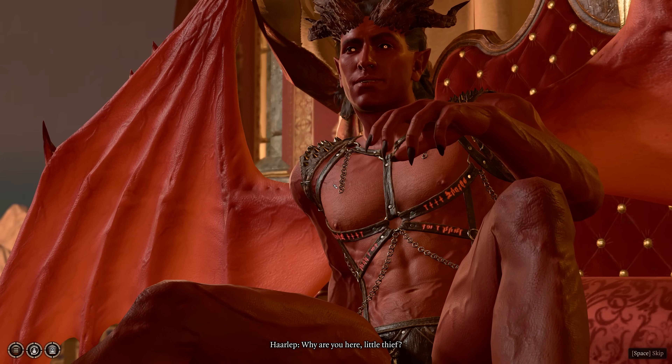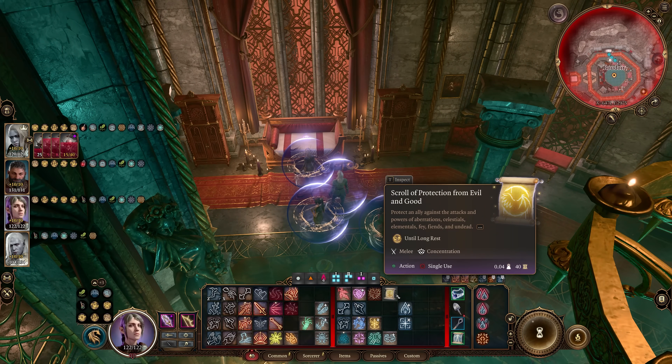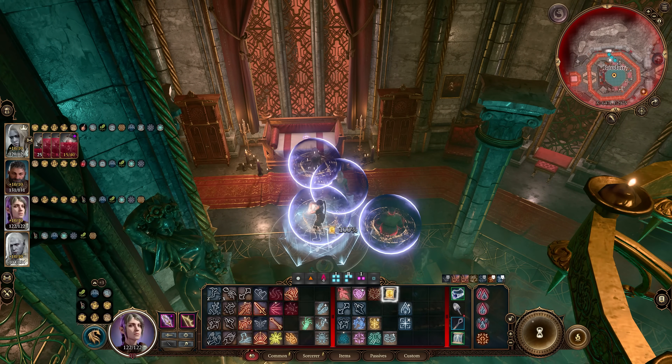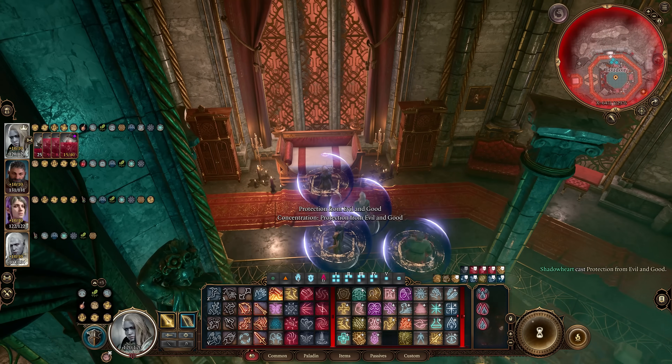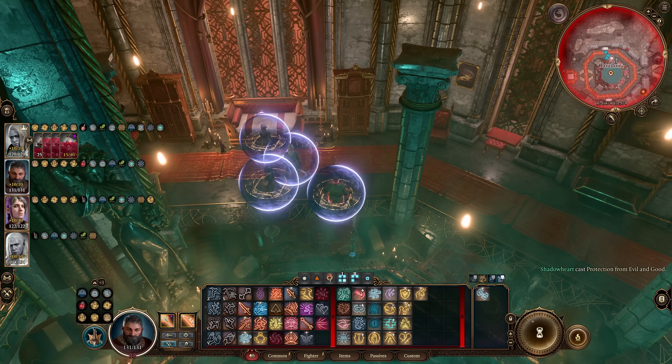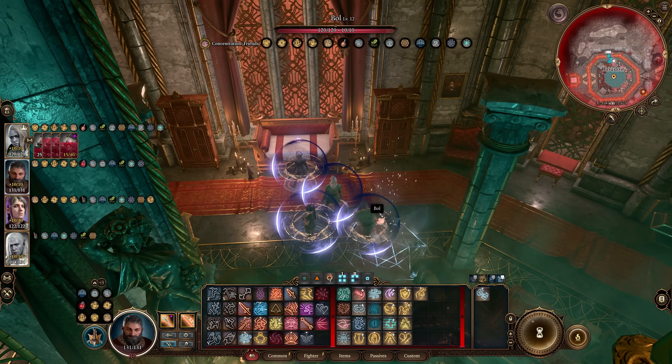First up is Harleap's new hidden vulnerability. In patch 7, Larian has updated Protection from Evil and Good to now completely protect against Incubus Charm, which is used exclusively by Harleap. The spell requires concentration, but while it's active, Harleap cannot use Incubus Charm on anyone with this spell.